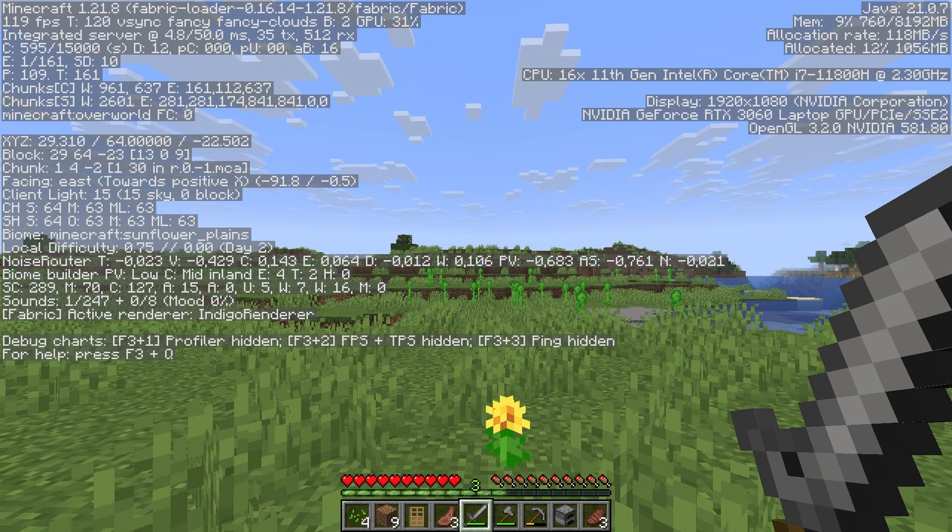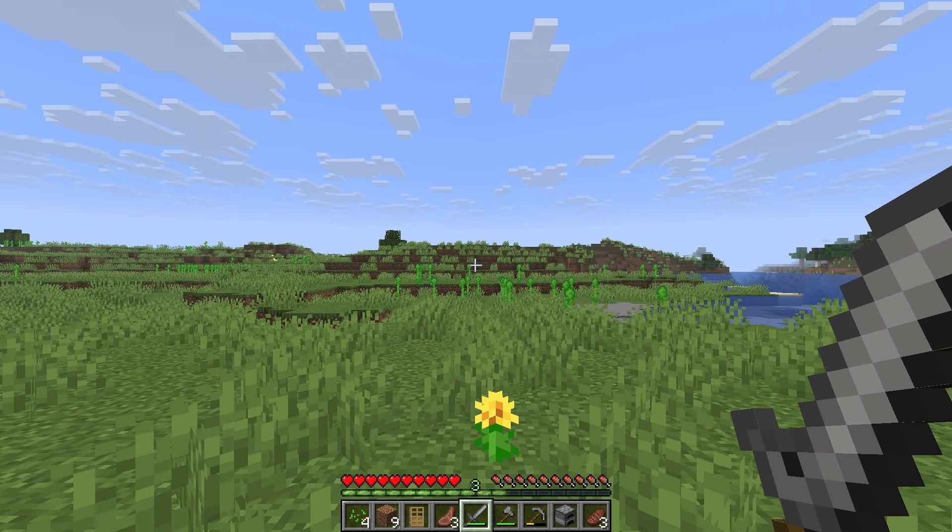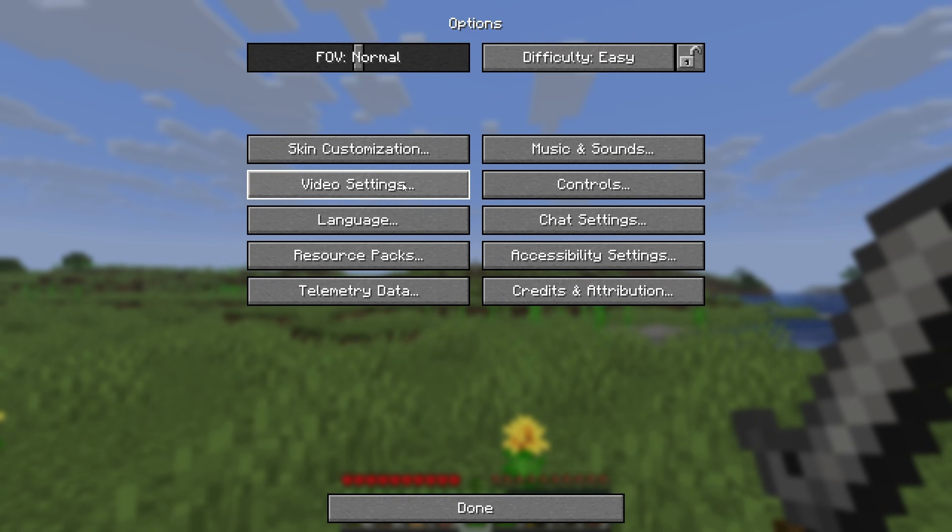As you can see right now my frames per second is just under 120, but even if you have an FPS of 20 we can fix that. To fix that, press Escape, then go to your Options, then go to Video Settings.